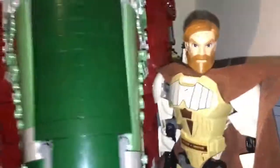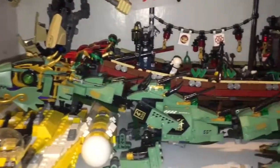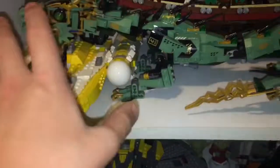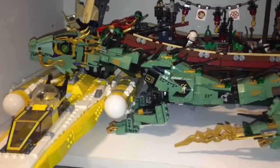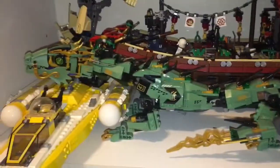Above that is the Slave 1 and Obi-Wan Kenobi and Commander Cody buildable figures with the New York Skyline set behind them and a Minecraft Steve figure right there. The Slave 1 is still one of my favorite sets. But this might actually be my favorite right here — the Green Ninja Mech Dragon — because I love this shade of green, this sand green. I actually have a shirt that's a near match to this shade and it is my favorite shirt.